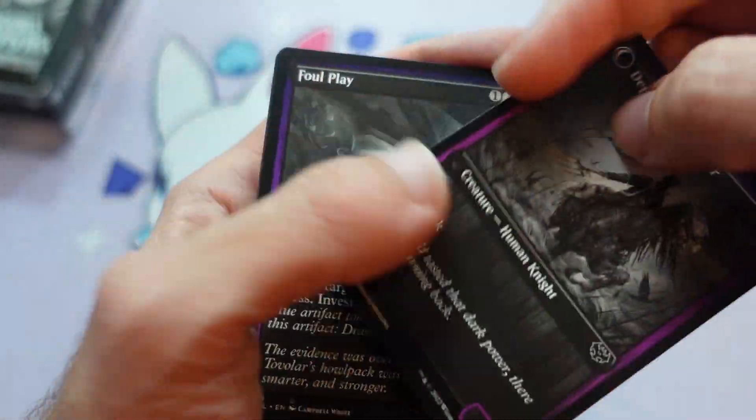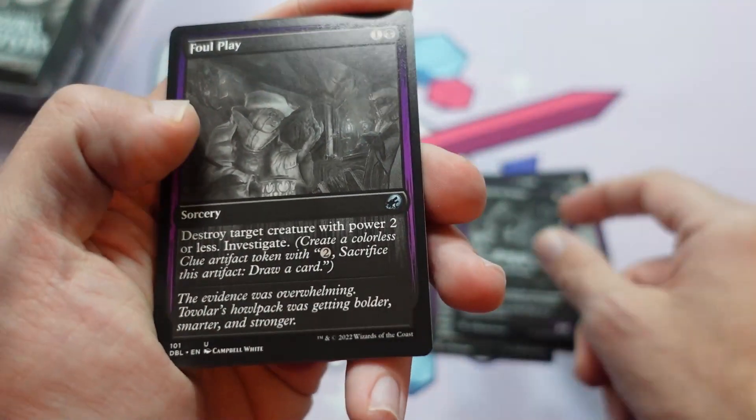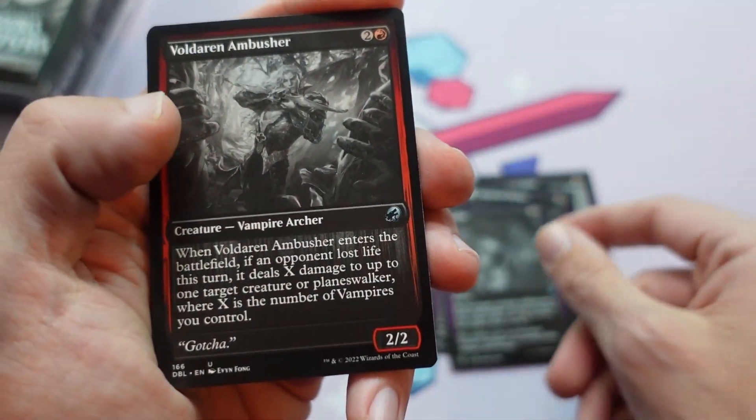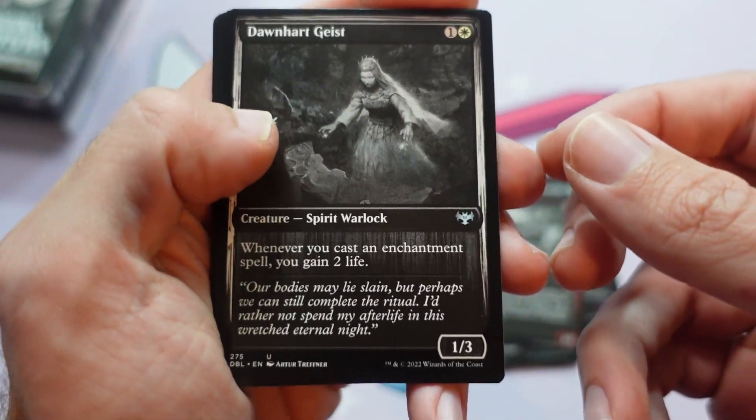You get some double-face cards too — those are fair game for this product, so even those made it in. You get some uncommons from Crimson Vow, and uncommons from Midnight Hunt there, and uncommons from Crimson Vow as well.